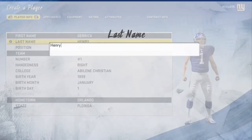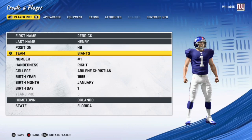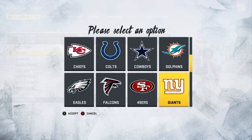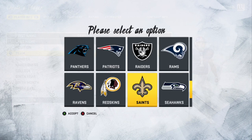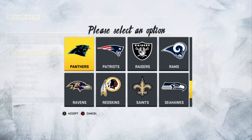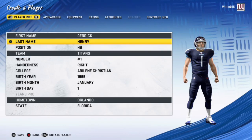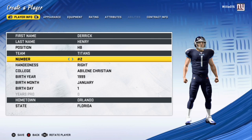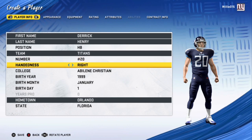So Henry — you are a running back and you are on the Titans, so you need to find the Titans, right there. You want to go with number 22, but you can't pick 22 because he's already in the roster, so I'll just go 20 — not that big of a deal.